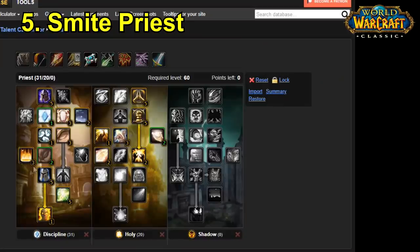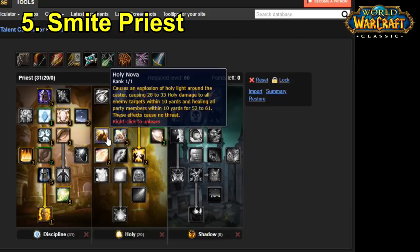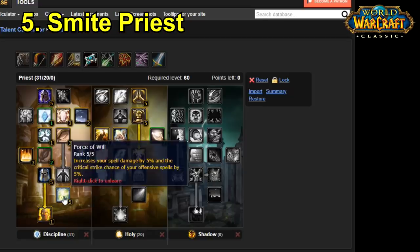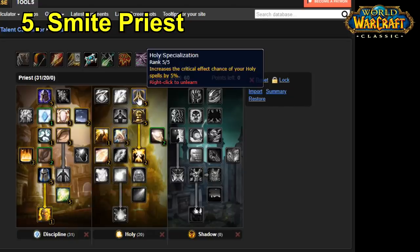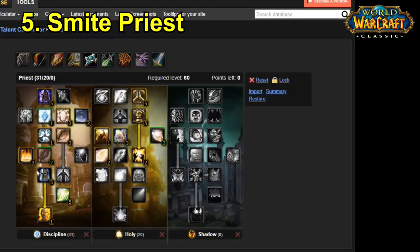Most builds I've seen will go deep into Discipline and dip a little toe into Holy, picking up talents like Searing Light to increase your damage with Smite, Holy Reach to increase your range, a little bit of Holy Nova because that's actually pretty good if you can't cast, and Blessed Recovery for a little bit of extra defensive capability. You obviously pick up Power Infusion, and you've also got Force of Will stacked with Holy Specialization to increase your crit chance by 10%, which you can then stack with Inner Focus for a total of 35% increased critical strike chance. There are also some defensive bonuses from Improved Inner Fire and general talents more tailored for PvP.